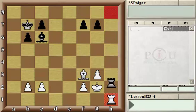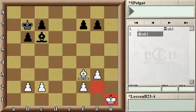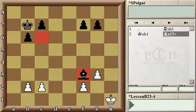Trading rooks looks pretty good, because the white king seems overworked by protecting the bishop on f3 as well as the rook on h1. If the white king recaptures, bishop takes bishop — black won the bishop, which is a major gain, giving black a very significant advantage.